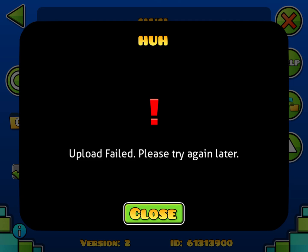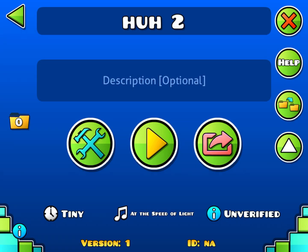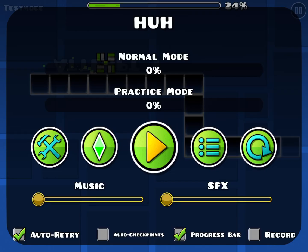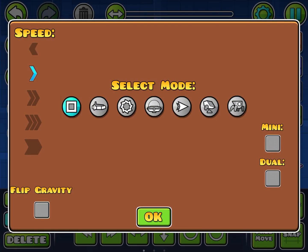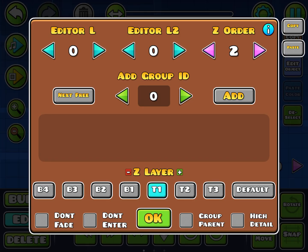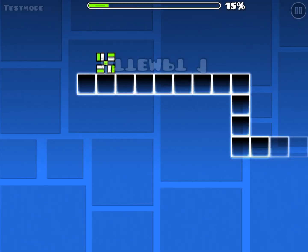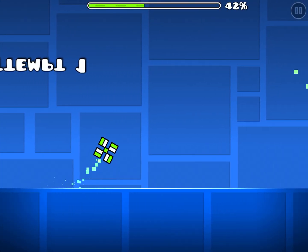We are going to upload it — we are going to copy it. Now we are going to go, turn that off, turn that back on. You can see it there. And it's gone.